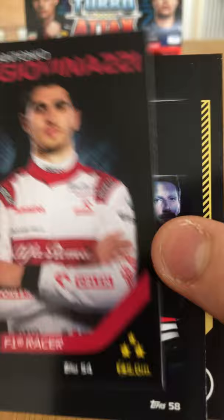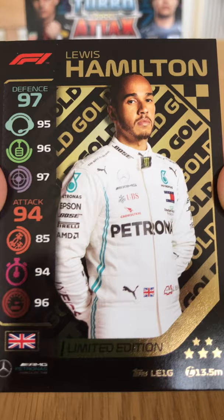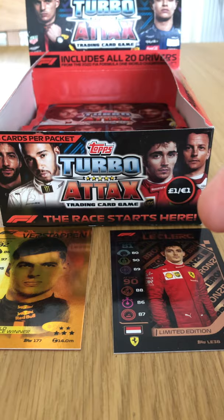From the starter pack we got Valtteri Bottas Azerbaijan Grand Prix Live Action, Giovinazzi base, the Haas Formula One team card, and the Podium strategy card. And of course the Lewis Hamilton Gold Limited Edition — the only Lewis Hamilton limited edition in this collection, and we got him with the starter pack. Let's get into our next packet.